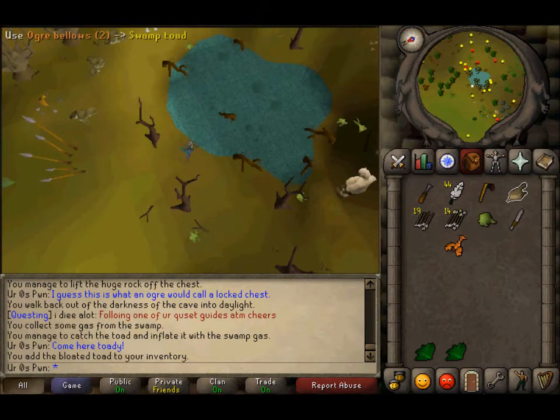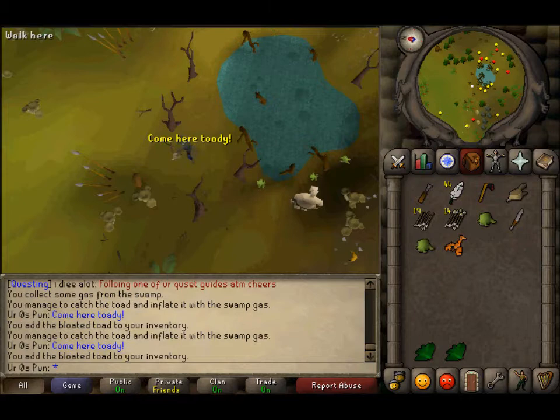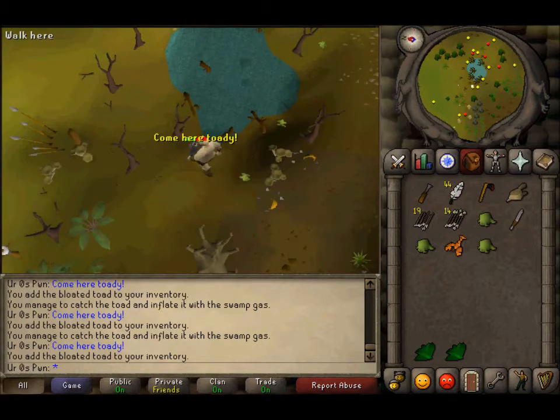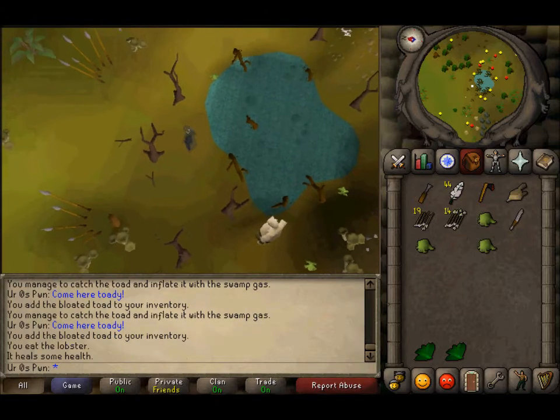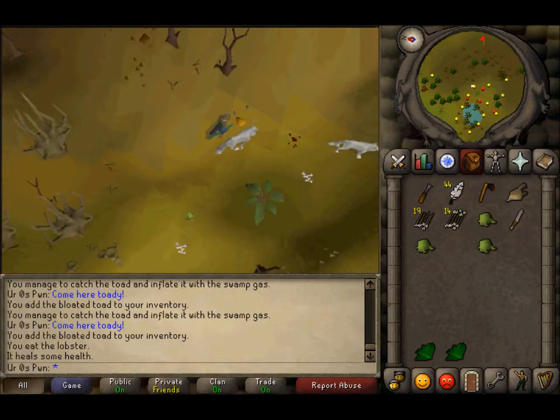For lower levels, I advise bringing a little bit of food in here because these wolves can hit you decent. Now after you have the toads, you want to head back over to Rantz.